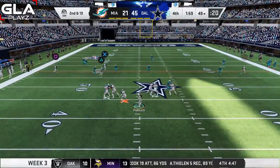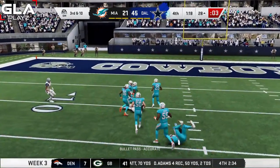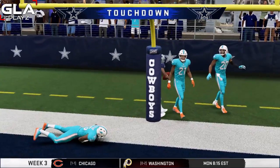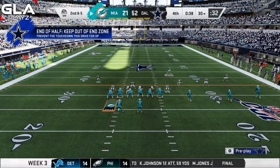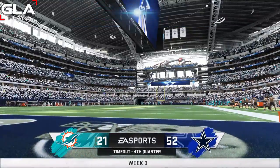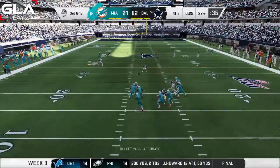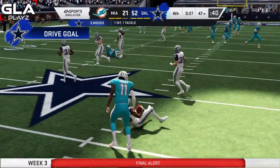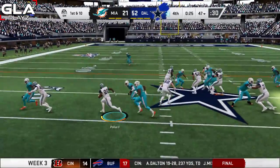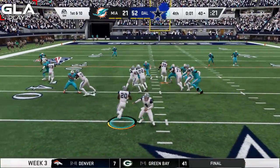Second and 10 for Dallas at the 49 — Amari Cooper wide open for a first down. Third and 10 at the 28 — Cooper again, first down. Second and 10 at the 11 — touchdown! That's Dak Prescott's fifth passing touchdown with no interceptions. Second and five for Miami at the 30 — Fitzpatrick gets sacked by Tyrone Crawford. Third and 13 at the 22 — Fitzpatrick throws over the middle and I pick it off with Xavier Woods — game sealed. About 27 seconds left. Dallas runs out the clock with Tony Pollard for two more plays to end the game.